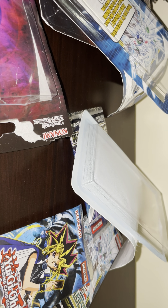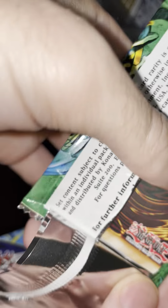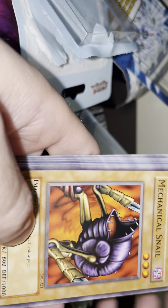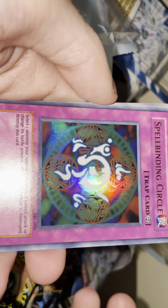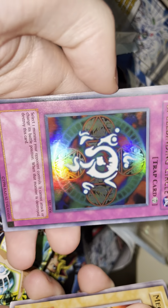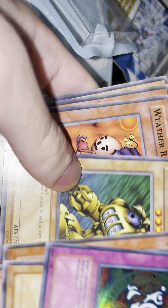Last pack — smash that Like button for good luck, we need a Blue-Eyes or something nice, let's get a holo at least. One for two on the holos from the legendary packs, that'd be nice. Mechanical Snail, Sonic Bird, Liquid Beast — we got a holo! Spell Binding Circle — beautiful retro card, look at that. And we got a Manga Ryu-Ran and Slot Machine — beautiful.